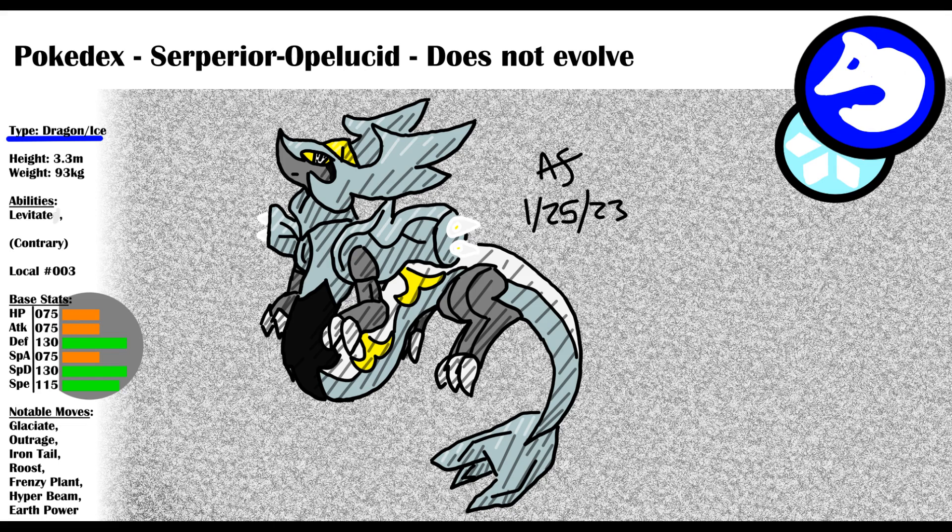Serperior is an extremely proud Pokemon. They are rarely seen in the wild and very spread out. If one wild Serperior sees another, they will fight to the death, as they are incapable of submitting or seeming weak. Because of this, they are very reliable allies, and it is not recommended to get on its bad side. The idea for this design, other than the combination with Kyurem, was that the original Serperior moves on its body and has no legs. So to contrast, Opelucid Serperior's body floats and it has four legs. It has yellow highlights like Kyurem along with black and white.